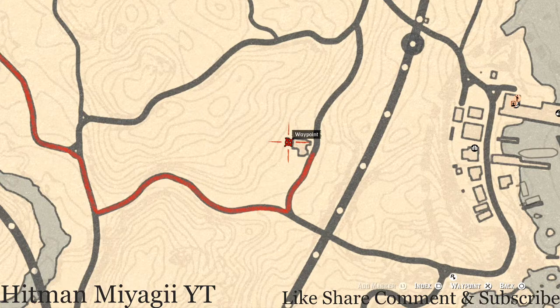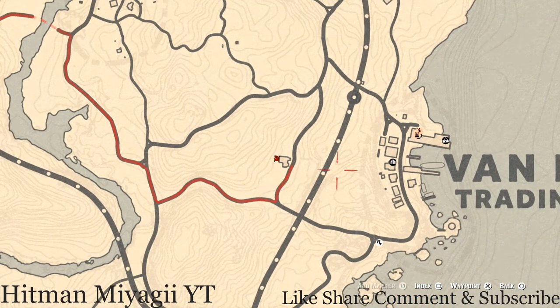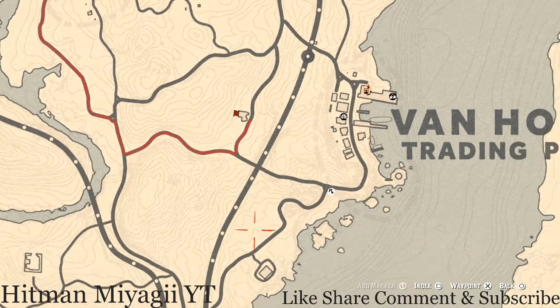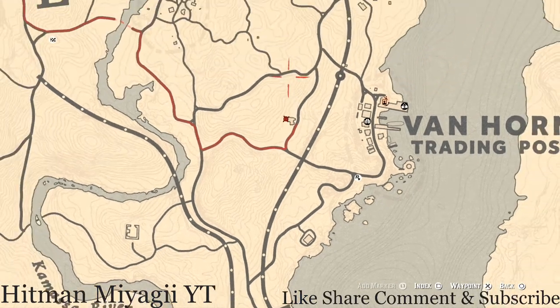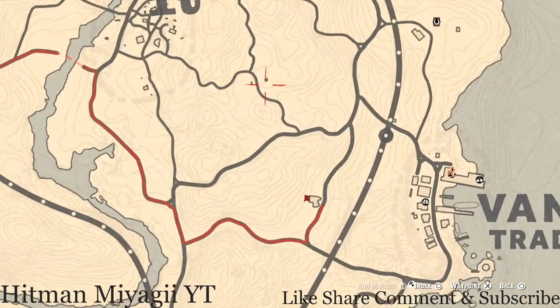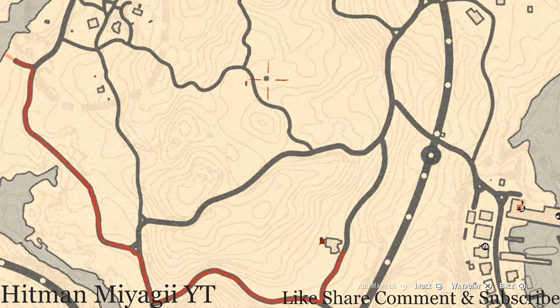Right next to it, there's an ivory hairpin if you guys want to get that. This is a dig spot — you do not need your metal detector, but you do need your shovel right here at this location right outside Van Horn. Then start making your way down towards the next few locations. There's a coin up here near this structure.